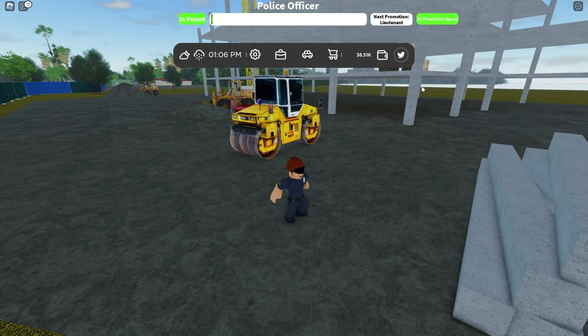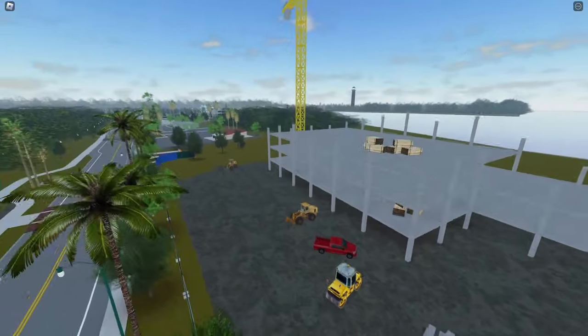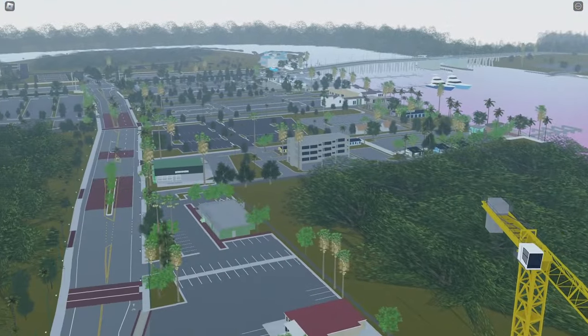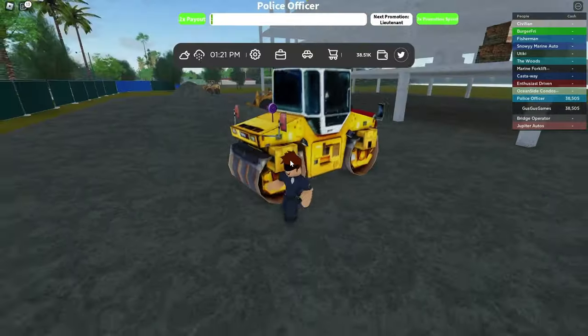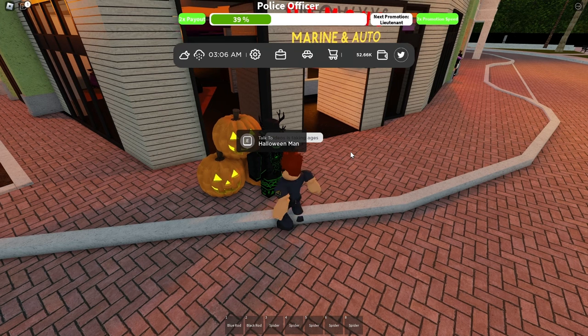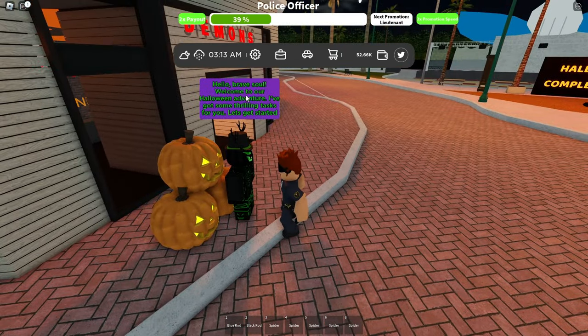The tenth and final candy will be here at this construction site, located down the street from the fishing shop. You just want to come out of there and then come down this road to this crane area, and it will be right here on this steamroller. After you have collected all of the candies, return to the Halloween man without resetting your character. If you do not have a car, you can join the police team and spawn a police vehicle and drive back to spawn where the man is located.